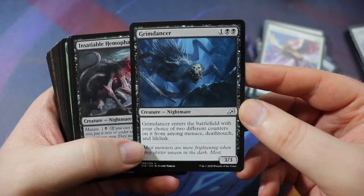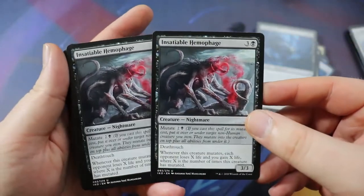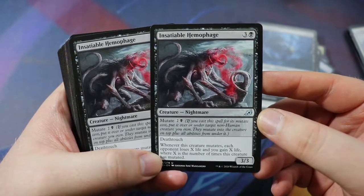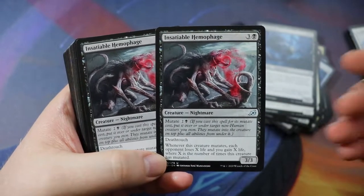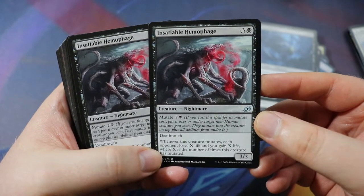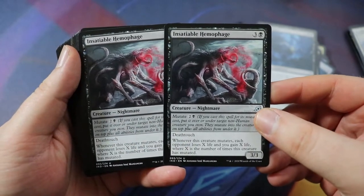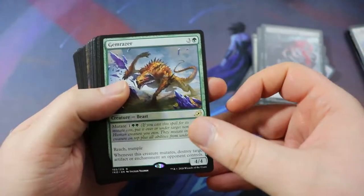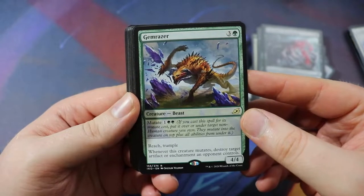Grim Dancer is solely in here as a mutate target — a 3/3 for one black-black nightmare. It enters the battlefield with your choice of two different counters from among menace, deathtouch, and lifelink. It has lots of keywords and retains those when it mutates. Insatiable Hemophage — a 3/3 nightmare for three of any and a black, mutate for two of any and a black, so the mutate is less than its cast cost. It has deathtouch. Whenever this creature mutates, each opponent loses X life and you gain X life where X is the number of times this creature has mutated. Not the most impactful card but worth running, and deathtouch is pretty sweet.